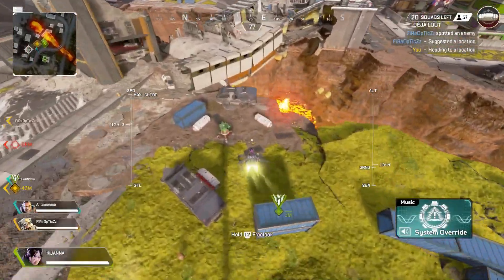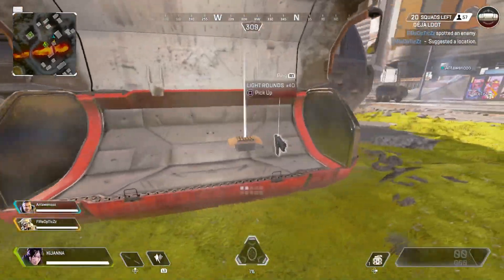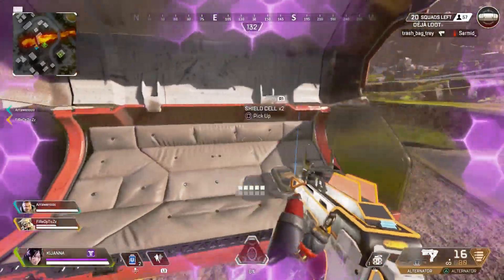Also, if you land in the center of Capital City where the res beacon is, you'll get yourself a purple body shield. This is also a very dangerous drop because you're out in the open and people always tend to land here as well, so if you're dropping here you should be careful.